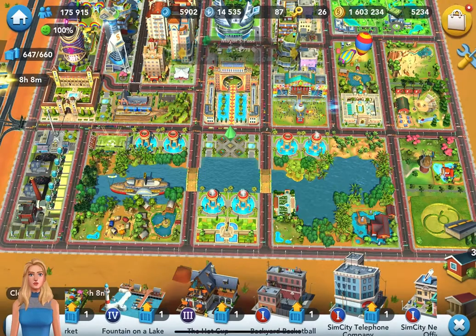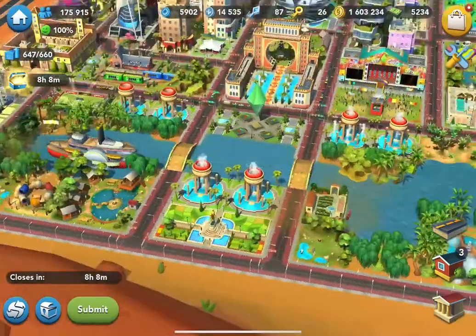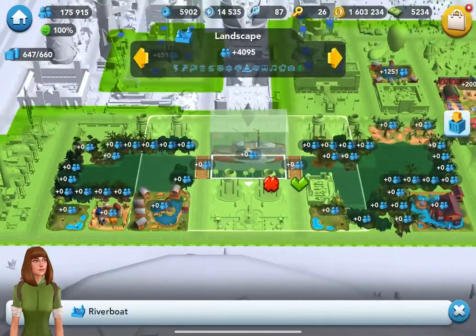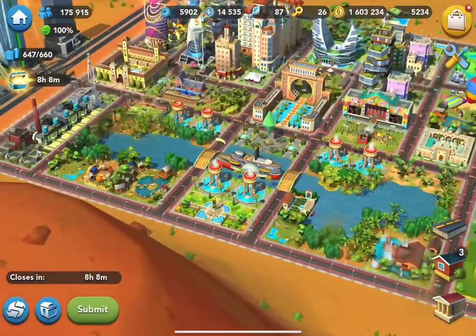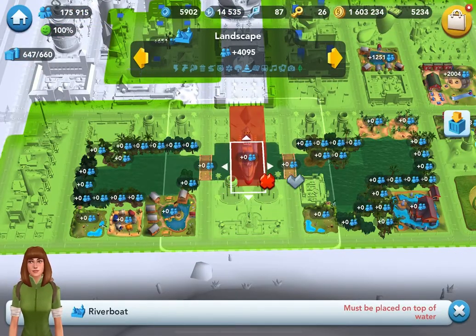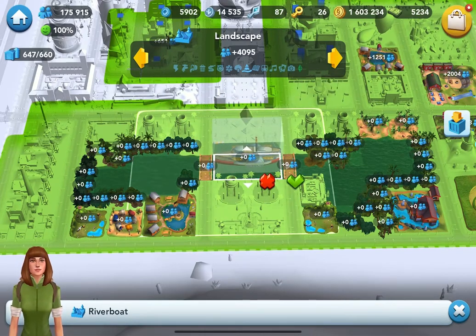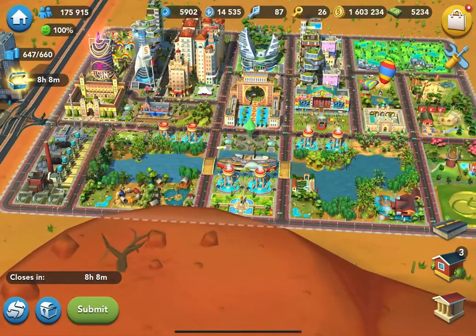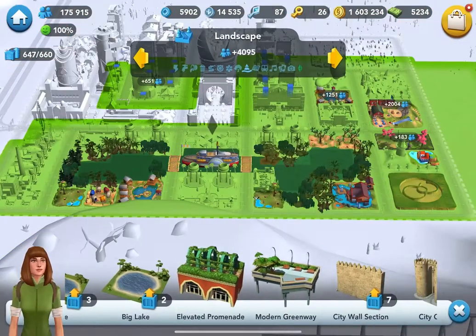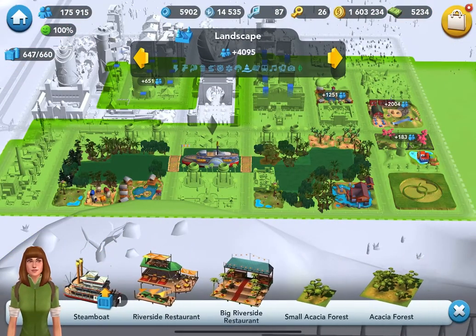I will put the gardens over here so it looks really pretty in this area. Let me see if I want to move the boat in here. Actually, it's not too bad to put it in the middle — I like the asymmetrical look of the city. So I might actually leave it here. I will bring my steamboat out as well — it's right here.